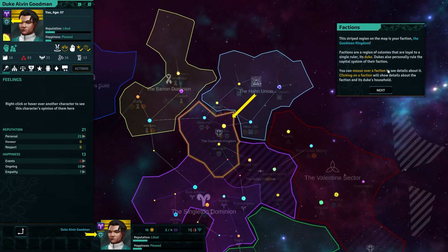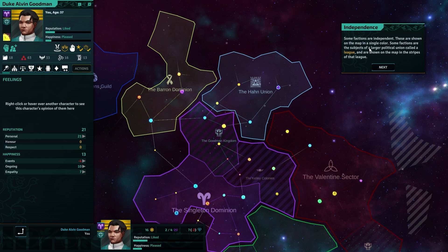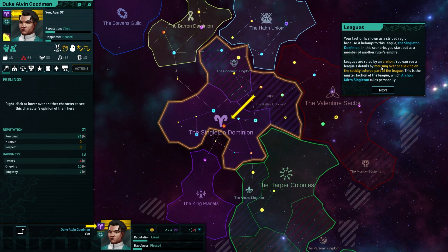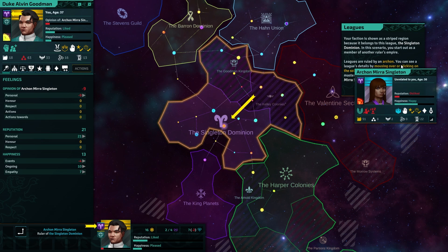This striped kingdom region on the map is your faction — the Goodman Kingdom. Factions are regions of colonies that are loyal to a single ruler. The Duke, which is me. Dukes also personally rule the capital system of their faction. Some factions are independent, shown on the map as a single color. Some factions are the subject of a larger political union called a league.